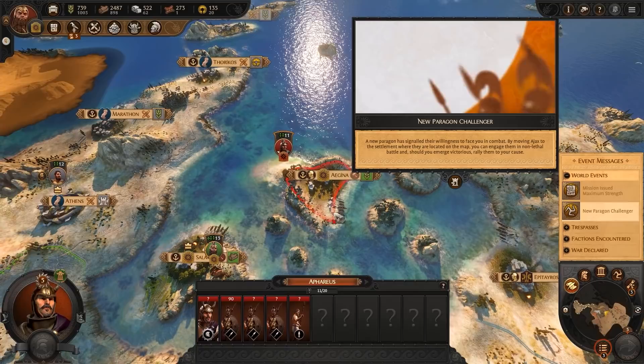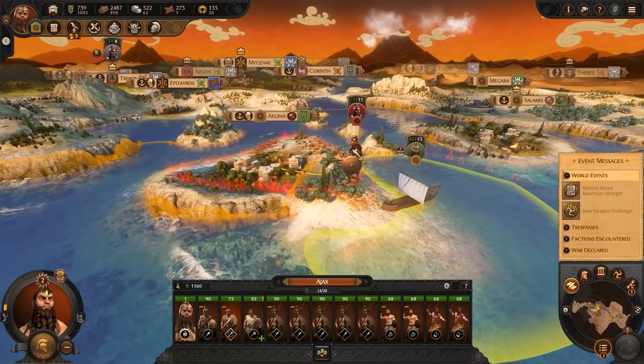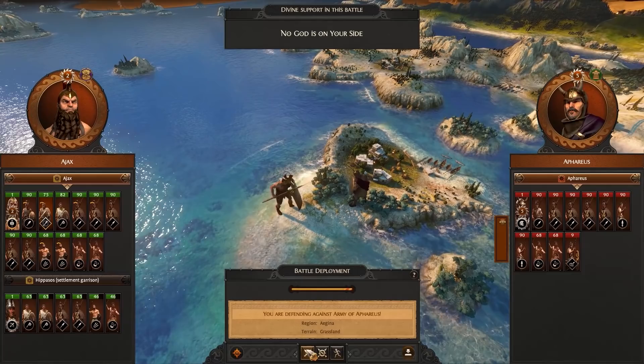As elite warriors in their own right, these Paragons aren't the kind to ally themselves to any old hero — they'll only follow a worthy champion. Some of Ajax's Paragons even tie into his story, making them more than just another unit in his army. One Paragon of note may even hint at his origins.